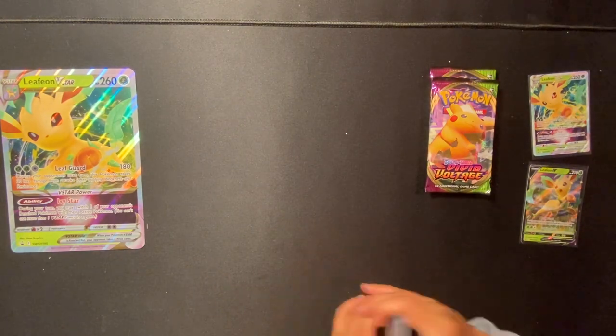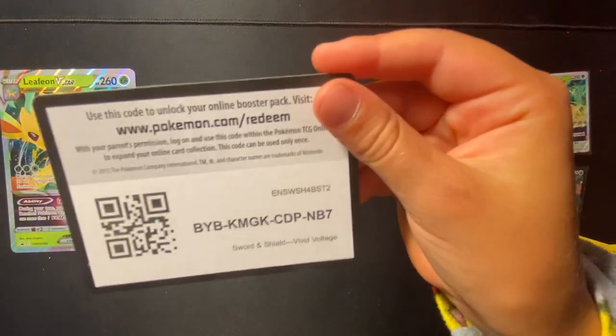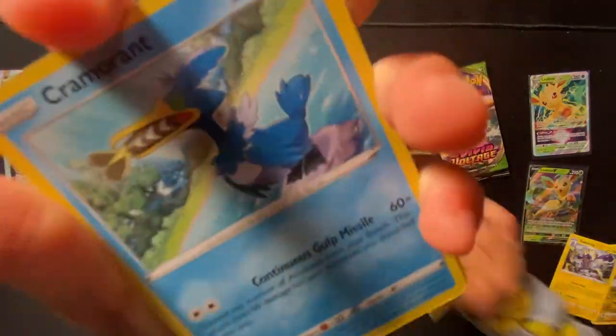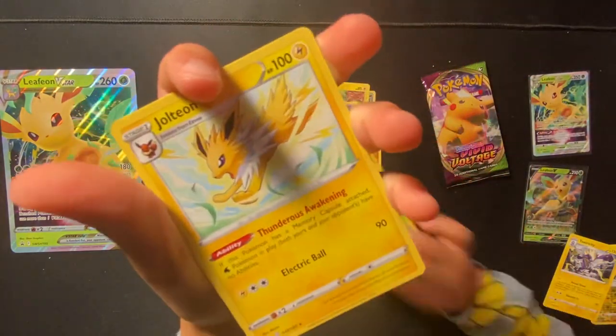Next pack — Vivid Voltage. Energy. One, two, three, four. Fighting Energy, Stableye, Cramorant, Wombat, Jolteon.